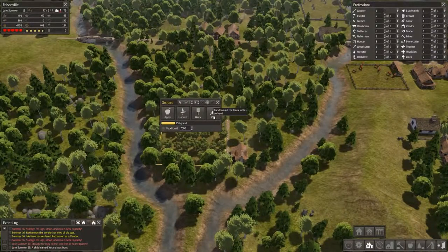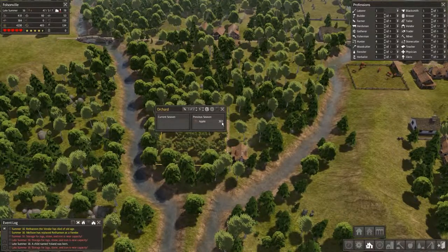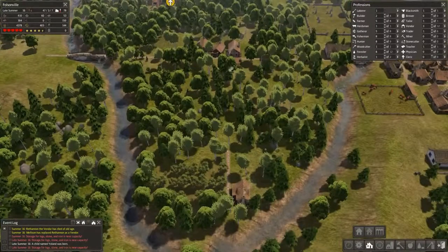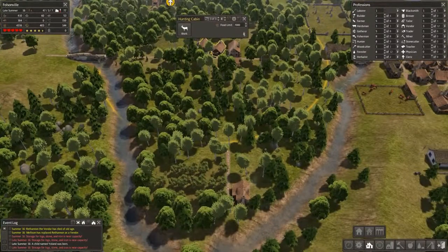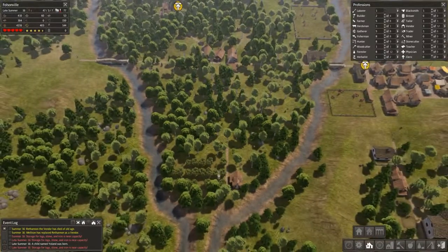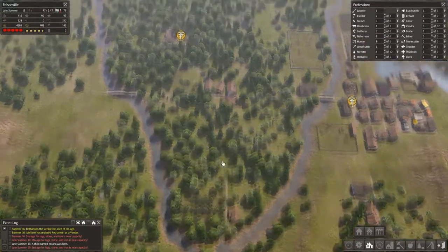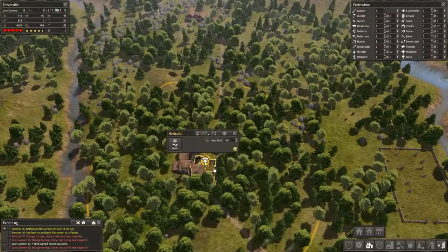How are we doing with our trees? We're harvesting apples — last year we did 302. That's not bad. The hunting cabin is doing pretty good here. I'm thinking I might want to move this orchard as well, but one thing at a time. Our herbalist has reached yet another limit — they're really knocking them out up here. Let's go ahead and build another one.